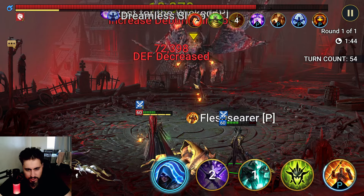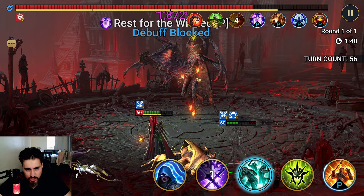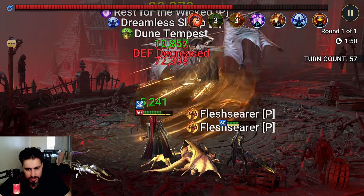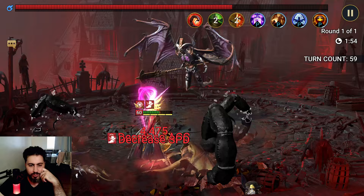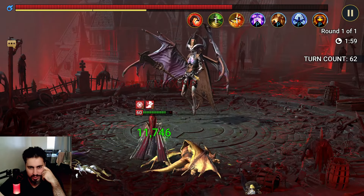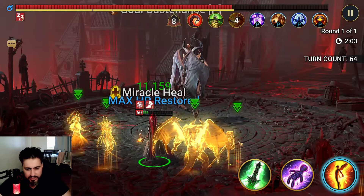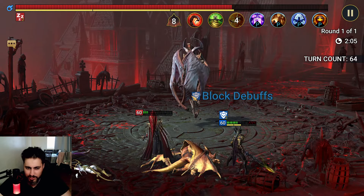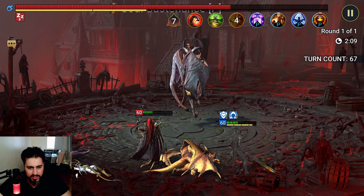Increase attack so we can do more damage. We activated HP burn and got another turn — that's nice. This is the ideal way to play: keep everyone dead, manual it like this, and just hope you don't die from the hit. Oh my, that was a very very big hit. I might need to make him tankier — just empower him if you have him empowered.